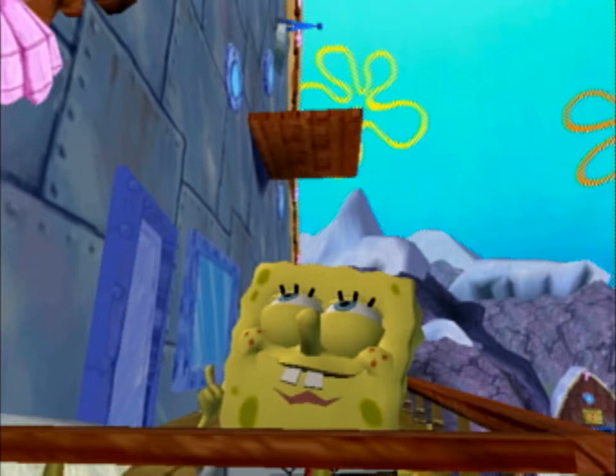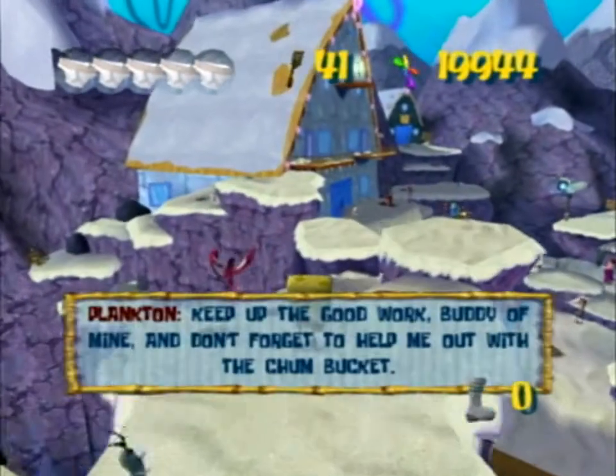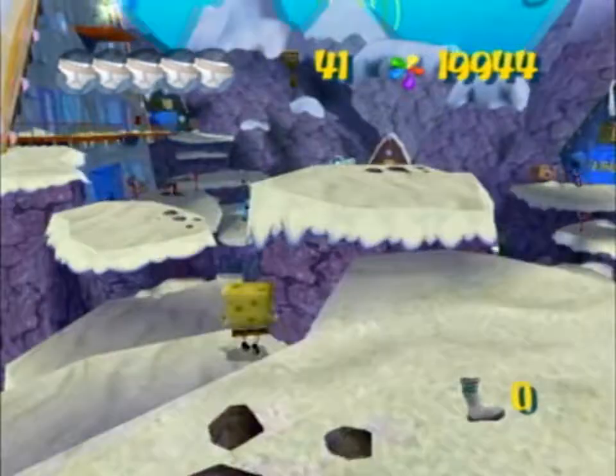Lodge Bash isn't the hardest trick in Battle for Bikini Bottom, but for new runners and people dueling ILS, it can be frustrating. Here's a quick tutorial on how to go ahead and grab the spatula. First, you want to blow past Plankton's textbox — such a small optimization.